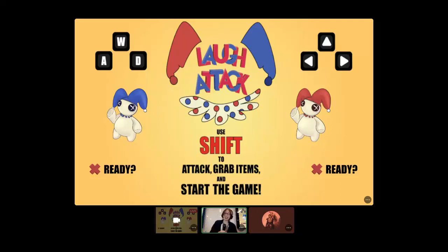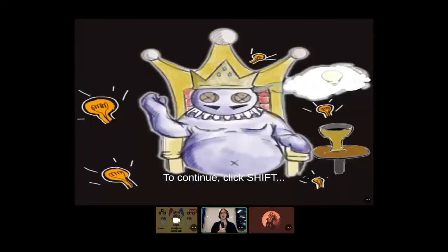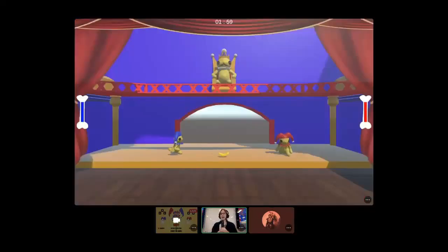The screen we're sharing right now is of our game, Laugh Attack, and you'll see our Ready menu. In this screen, players get ready by pressing the Shift button. We have controls using arrow keys and WASD. This goes into a cutscene that explains the story I already talked about. Now, what they're showing is the controls of our game and how players can fight.